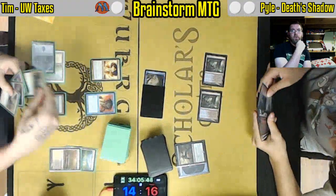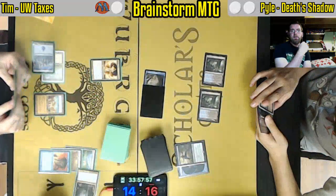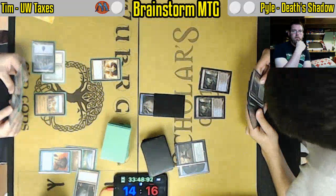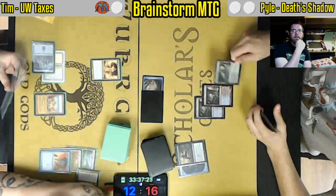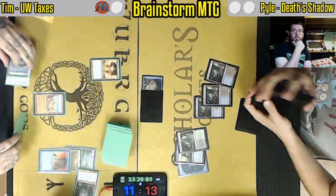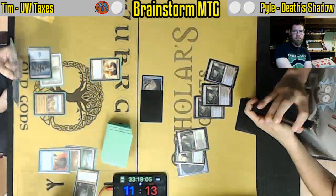Fatal Push targeting Meddling Mage. That gets Force of Will pitching Geist. Let's see what that Meddling Mage ends up naming — we actually won't see. We may be able to deduce based off of how these hands are played. Tim does know Reanimate is in hand.